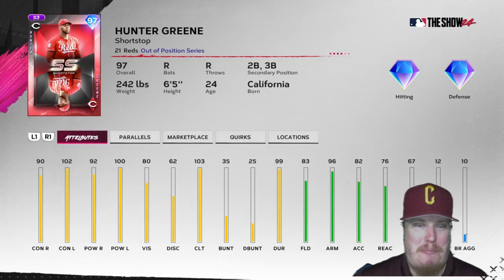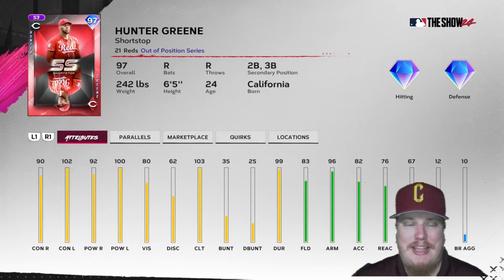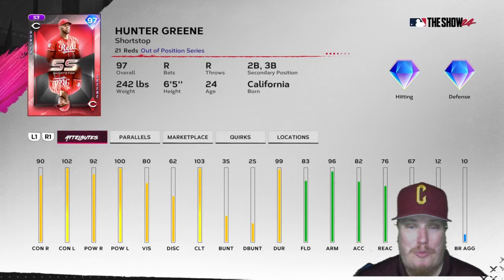At 20 players collected, you're going to earn yourself the shortstop for the Cincinnati Reds — Hunter Green. Another pitcher playing shortstop, gotta love it. He comes in with diamond hitting and diamond defense as well. The hitting stats are amazing for this pitcher card item. I'm really excited to see these guys start hitting in the lineup.